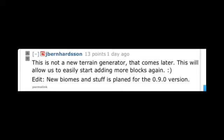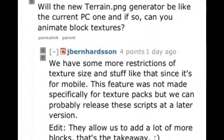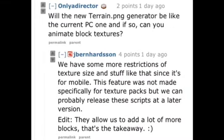There's also going to be a new terrain generator, though not yet. This will allow them to add more blocks, new biomes, and other stuff — maybe things like pumpkins — and they're going to be adding that in 0.9.0. Regarding individual block textures, they had to restrict texture size, but they might release texture pack scripts that allow them to add a lot more blocks.